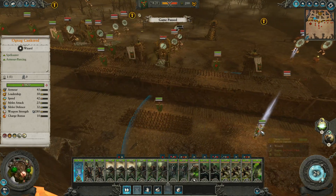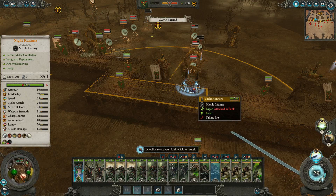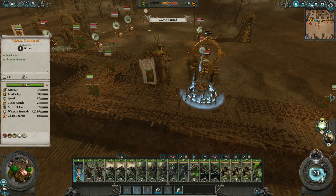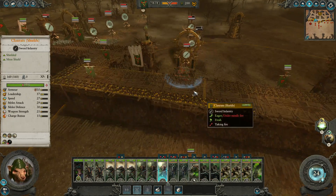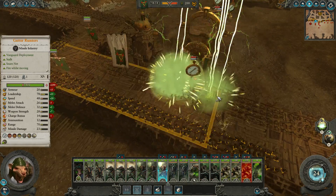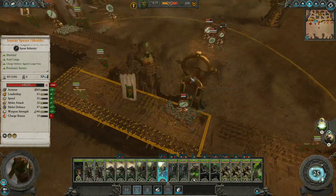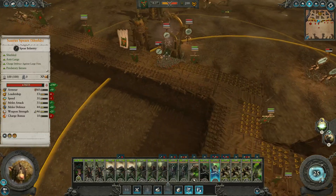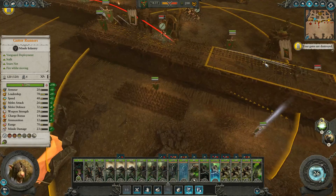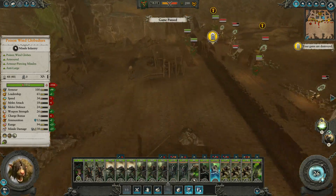Good catapulting. Warp lightning can be fired on the walls. Good luck nightrunners. They did some damage to them. They did, in fact, smash the gates on this side. Was it Kroxigors? Well, we have the right guys in place.